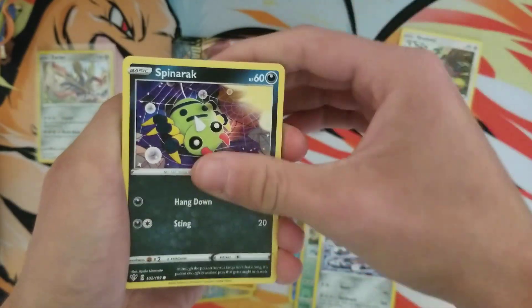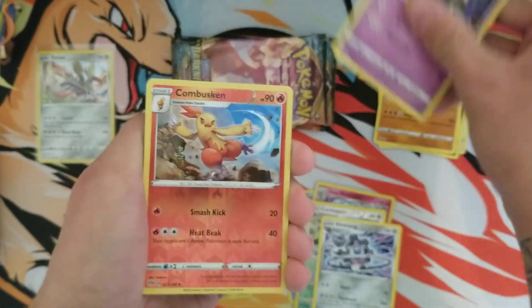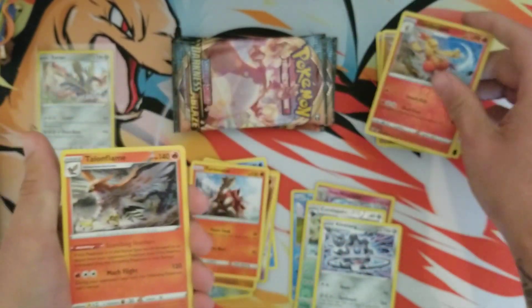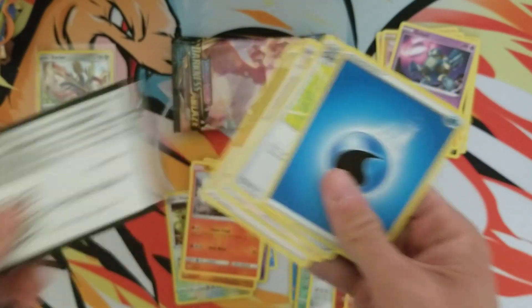Pack number 28 total — Combusken and a Talonflame. There is your code.